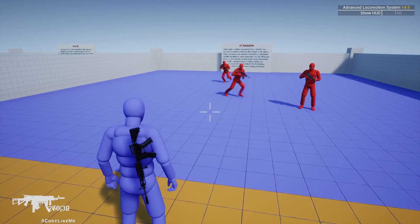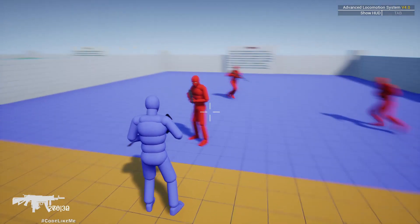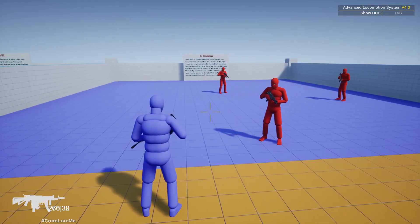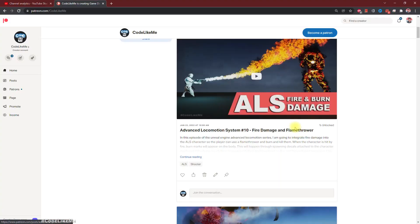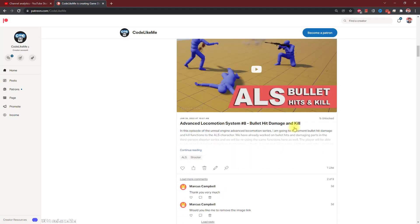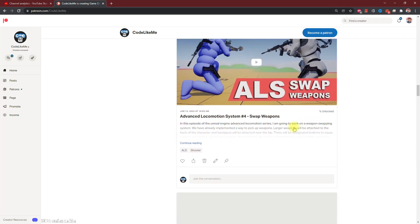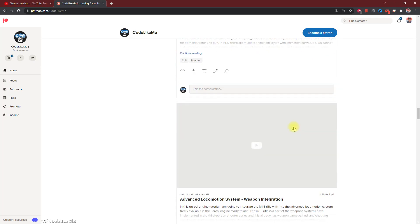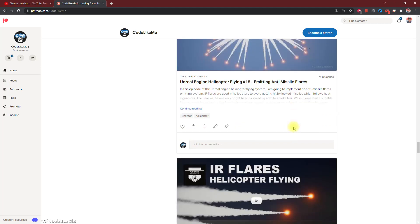I'm going to stop this episode right here. At the moment they don't shoot or anything — they just hold the gun in hand, which is all I wanted for now. In future episodes let's see how to make them more advanced: patrols, shooting at enemies, hiding, and taking cover. Thanks for watching — as always, project files will be available for download on the Patreon page linked in the description below. If you'd like to support my work, you can get a Patreon membership. See you in another episode, goodbye!